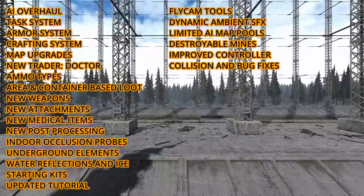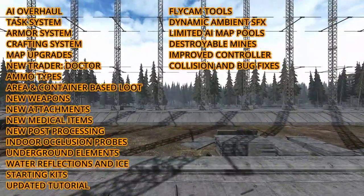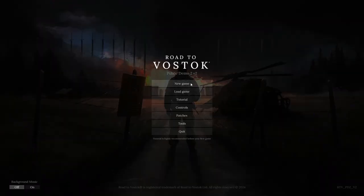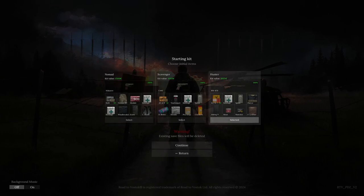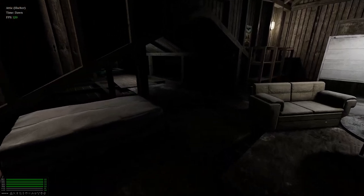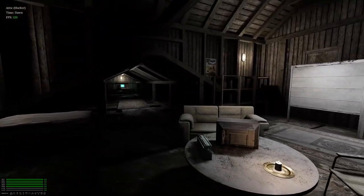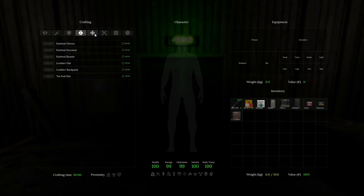So let's jump in and take a look at how the AI has changed. I'm going to go with the shotgun kit. Alright, and here we are in our base. It has a storage and not a whole lot else. I'm assuming we'll have crafting benches and things like that in the future because there is currently a crafting system in the game.